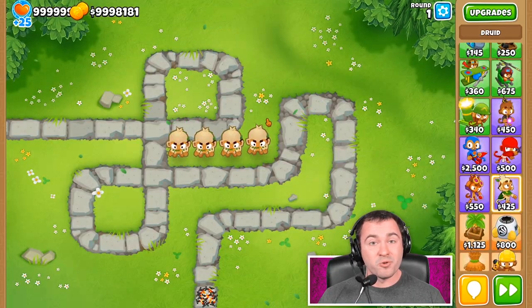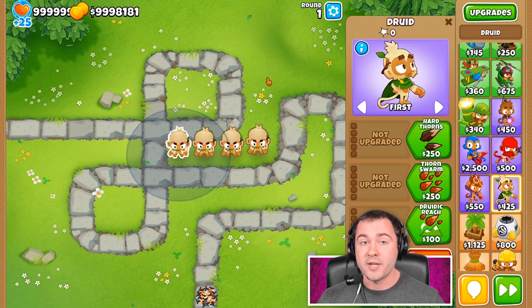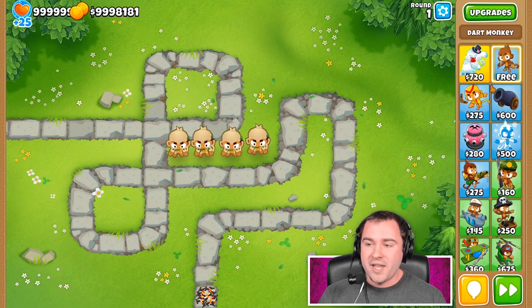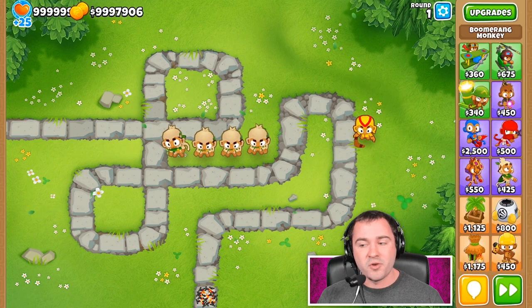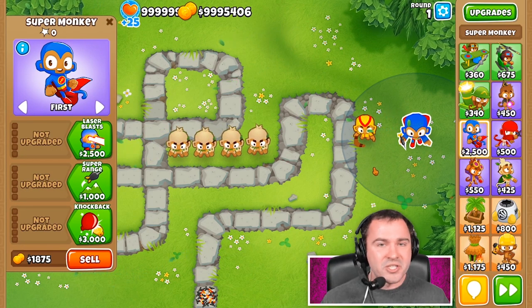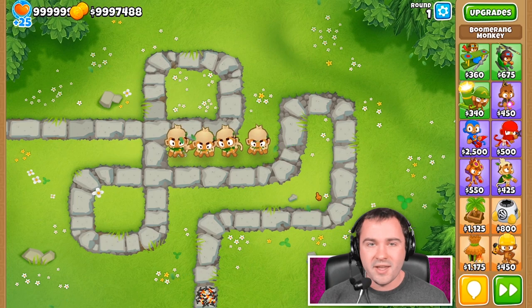I don't have any special rules for this challenge other than they have to be only first tier upgrades. They can be any sort of combinations of these first tier upgrades or only one of them, and they have to be efficient. By efficient, a single dart monkey that costs $200 or a single boomerang that costs $275 is not going to be as good as a super monkey that costs $2,500. The question isn't how much better is the super monkey — it's how much more efficient is the boomerang than the super monkey for his price and position on the map.